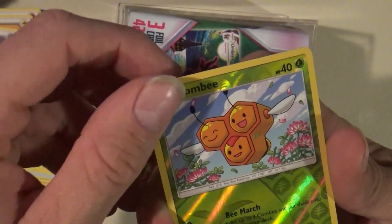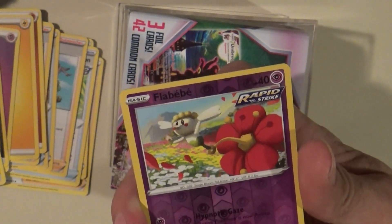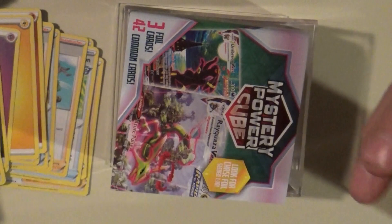Combi, and a reverse holo — Flapple, Bebe. Okay, let's go to the next stack here.